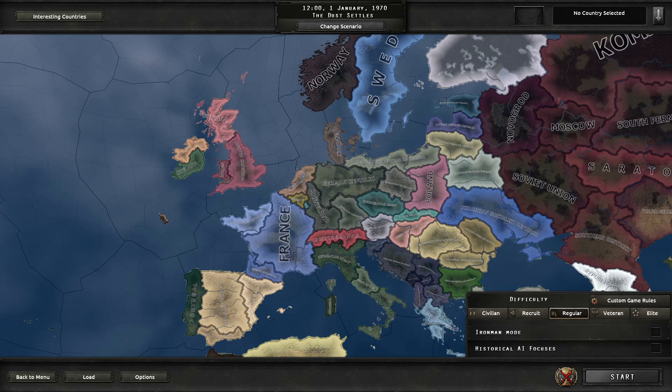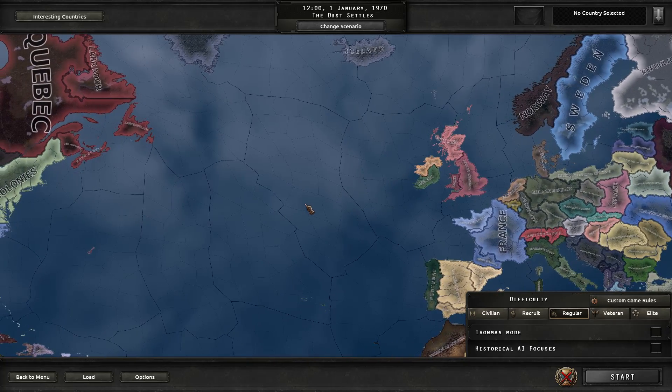Hey guys, this is sort of an off-the-cuff video. It's going to be a little less refined than my usual stuff, but this is just going to be an update and introduction to a mod I've been working on for the past couple weeks for Hearts of Iron 4 called State of Anarchy, which is a total overhaul alternate history mod for the game. It takes place in 1970 after a cataclysmic disaster has caused the collapse of just about every nation on Earth. I'm going to run through some of the starting situations of a couple countries, and give some insight as to what's coming in the future and what I've just accomplished in the most recent update.